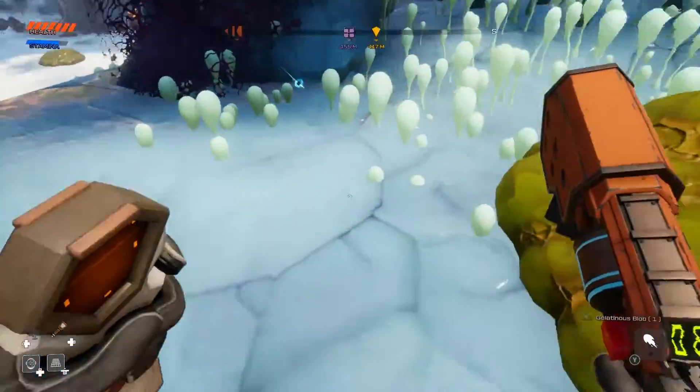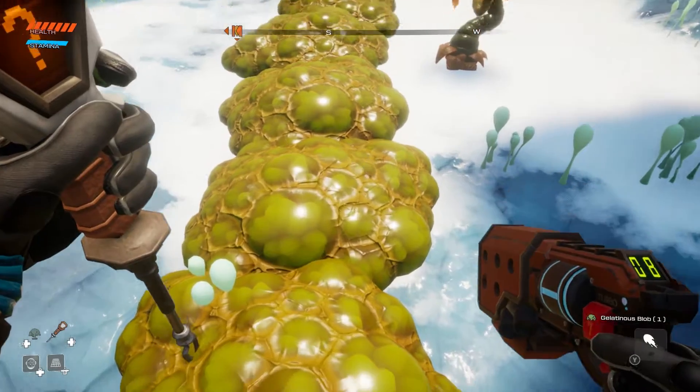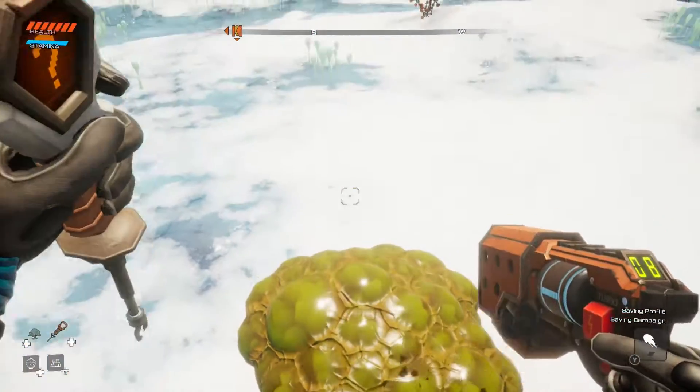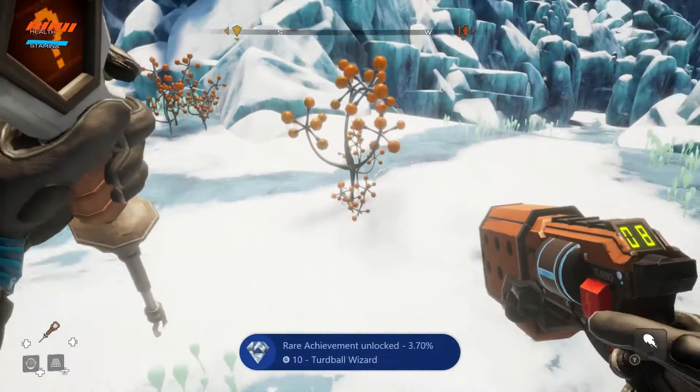All you need to do from that point is jump on one, jump on the next, jump on the next, jump on the next. You're going to have a row of about ten in total, so you've got five very easily, and then the achievement will pop for you. It's just as simple as that.